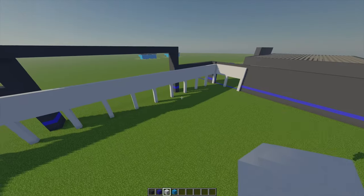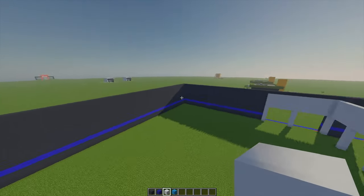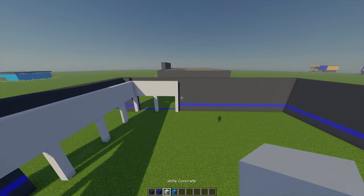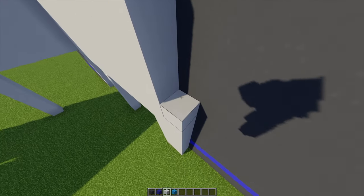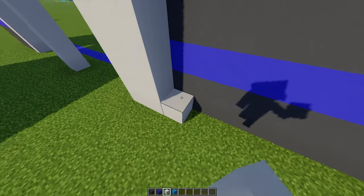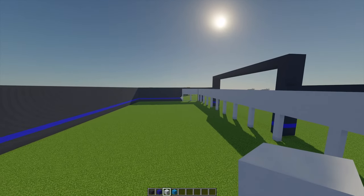Now that we've got all of our windows, we can do the inside walls as well. Along these three walls I'm going to align this with some white concrete, starting from this side, placing one white concrete, building all the way up until I'm level with the wall, and doing this going all the way around the entire building until I reach the other end.